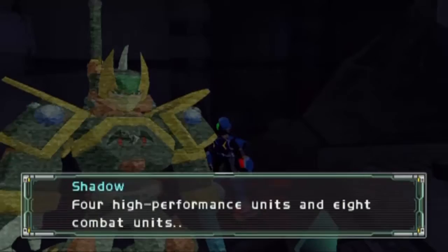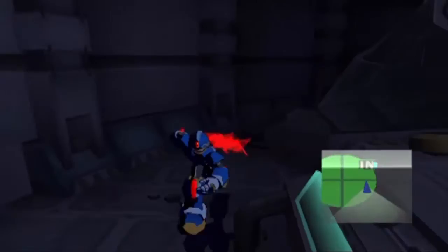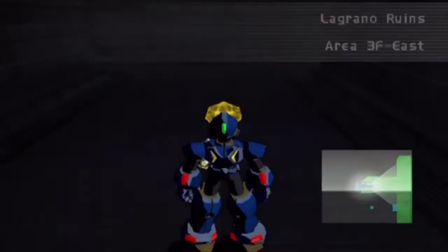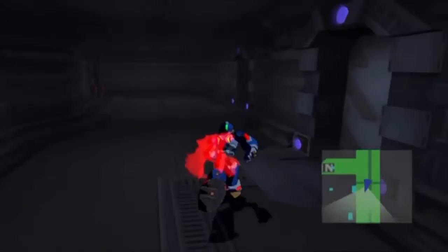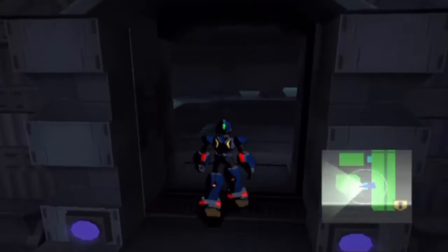Four high-performance units, eight combat units. Better go up the stairs to meet them. This room — oh, there's a gem in the way. I dashed into that and got another sub-weapon, the Melt Missile. It might cost a little more weapon energy to use it though, so I'll stick with what I have now.